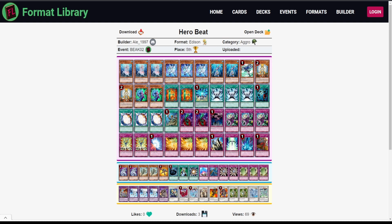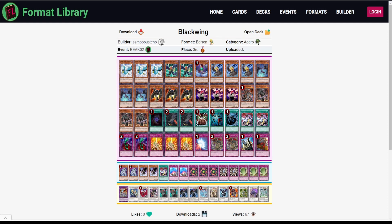In third place we have another Blackwing deck, running two copies of Nobleman of Extermination again — pretty interesting. This list looks pretty streamlined: Grepher, aggression, ten trap cards — Bottomless making it in this time. A lot of people run the standard Blackwing trap lineup without two Bottomless, but this player adds them. Bottomless is especially strong against normal summons of Shura and Bora in the mirror, because you can banish those and not allow Blizzard to come down for a huge comeback play. Bottomless is really good in the mirror match.